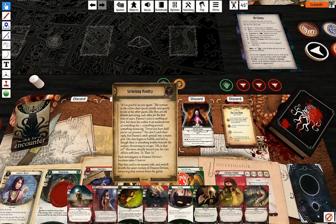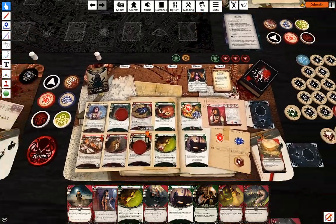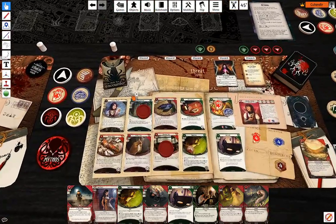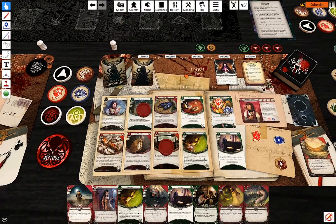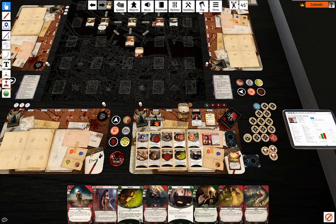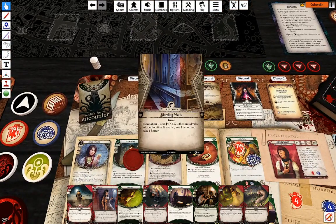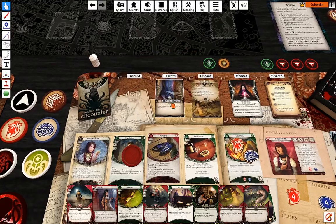And still encounter cards — Bleeding Walls. Where did I place her? Test willpower three — if you fail, lose one action and take one horror.